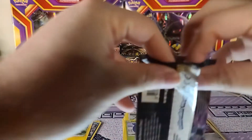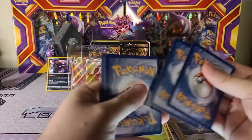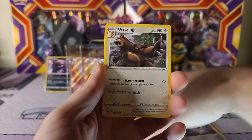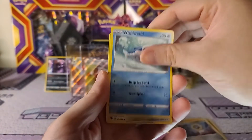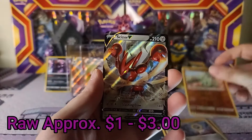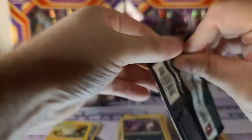Let me know down in the comments what is your favorite Sword and Shield set so far. There's quite a bit out there from base set all the way through what's coming out in August - Evolving Skies, with Generations coming not too much longer after. For me, my favorite set so far has got to be Darkness of Blaze - definitely loved it the most pulling. We got a Loudred and a Ceasar V. I definitely love Darkness of Blaze a lot, and then next would probably be Vivid Voltage.